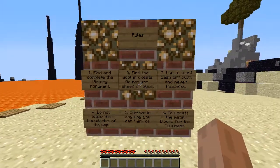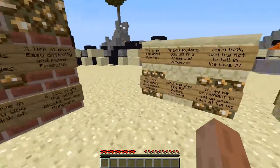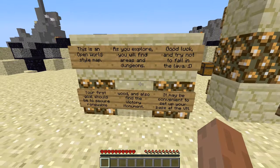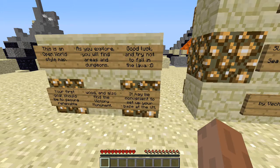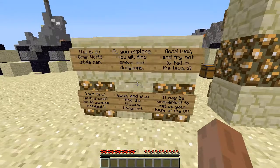So these are the rules. I know them well enough. This is an open world style map. As you explore, you'll find areas and dungeons. Good luck. Your first goal should be to secure renewable wood and also find the victory monument. I know where that is — this is my third time playing it.